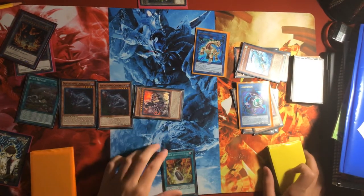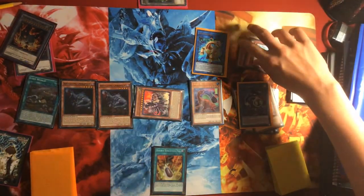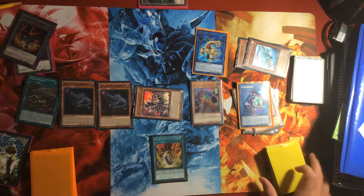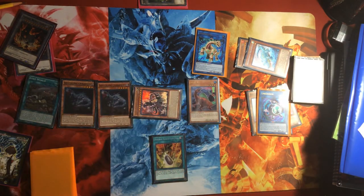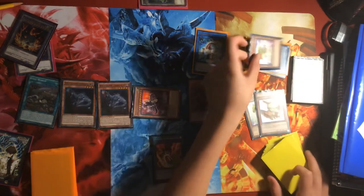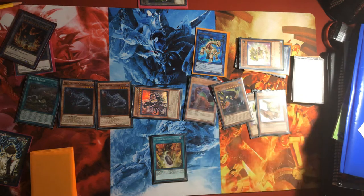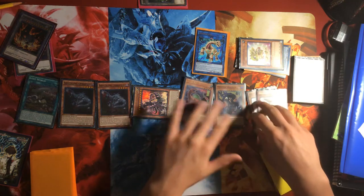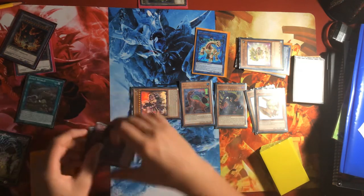So boom, he's out there. From then you're gonna special summon back Giant Rex — he's 2400 now but it doesn't really matter. Now activate Double Evolution Pill by banishing S:P Little Knight and Baby Saurosuchus from the graveyard to special summon Overtex Qoatlus from the deck. Overtex Qoatlus will hit the field — he's a big body in the extra gate.